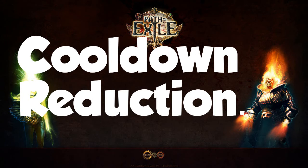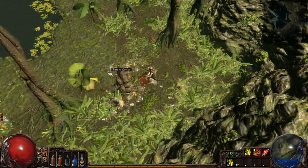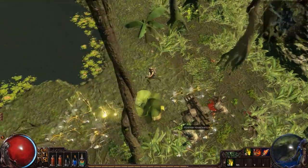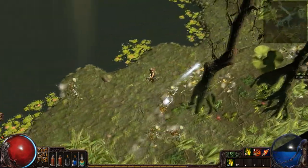If you're a fan of bear trap farming methods, you might have to mix up your build. Cooldowns of all same skill gems are now linked — no more 24 bear trap hotkey glory.